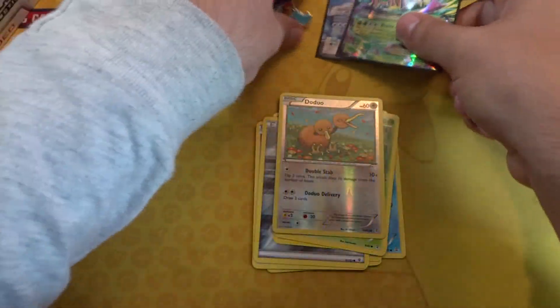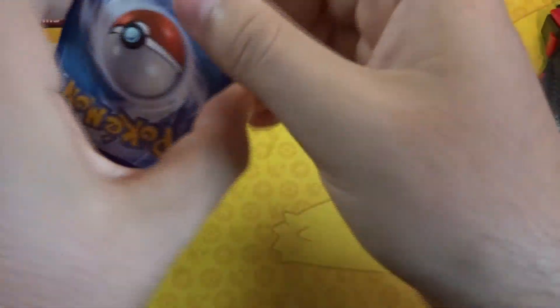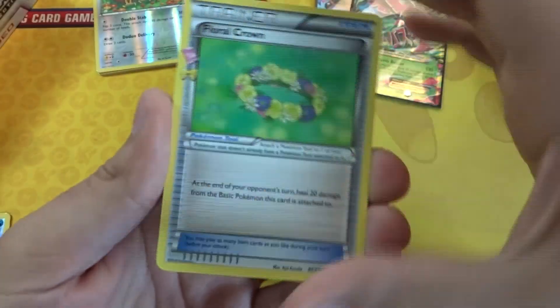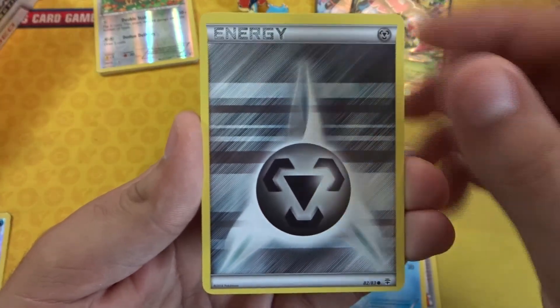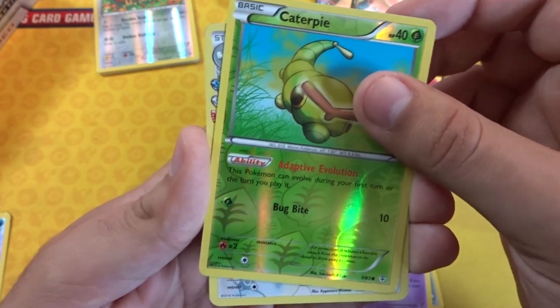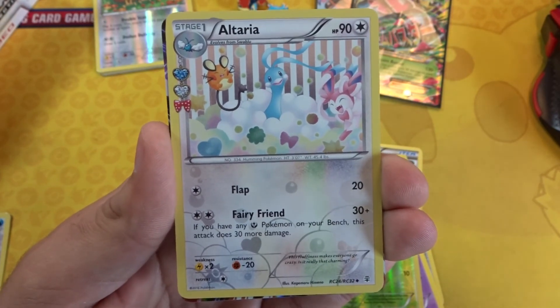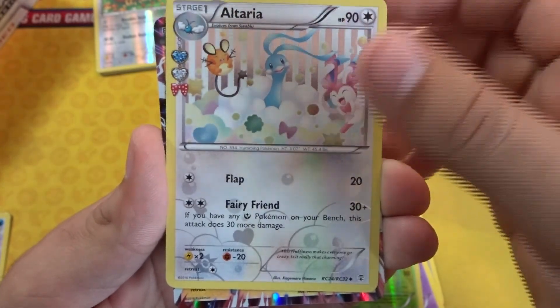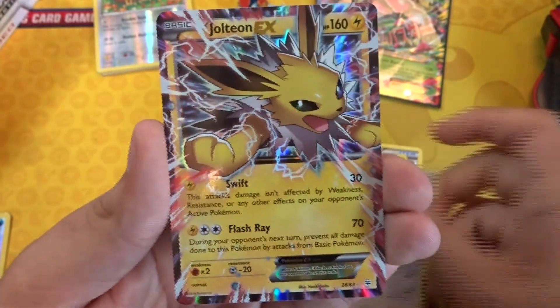Let's see if we can get some more EXes — I kind of doubt it, but why not try? Can we double up in this pack? Starting off with a Floral Crown, Pokémon Fan Club, Pokémon Center Lady, Doduo, Shellder, metal energy again, Slowpoke, Caterpie reverse in the Radiant Collection spot — not really an EX. We got an Altaria which is just a common, and the rare is... wait, am I seeing this correctly? Oh — you're kidding, right? I did it again — I think this is the third time I pulled it. We got a Jolteon EX!